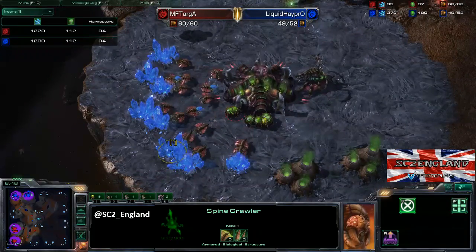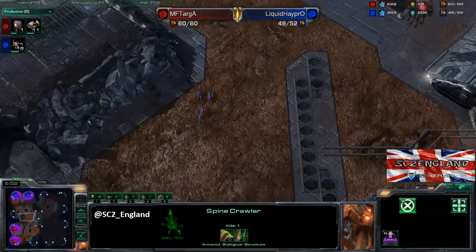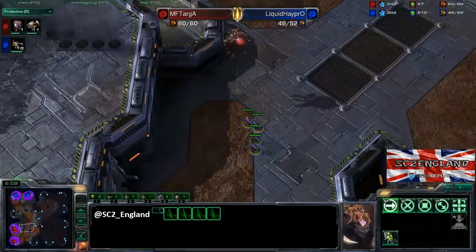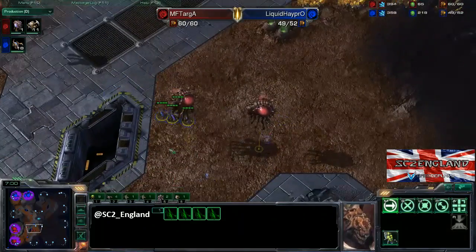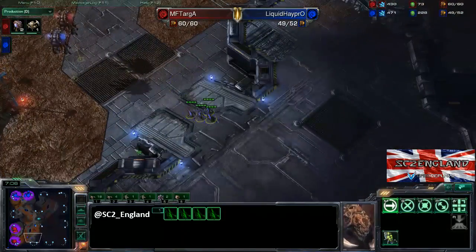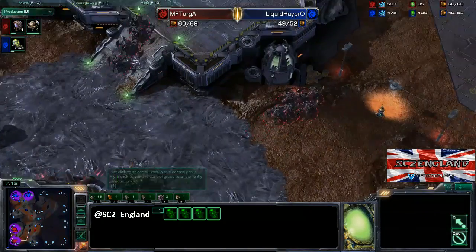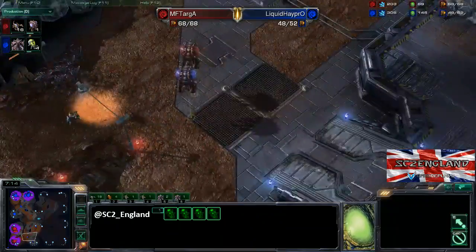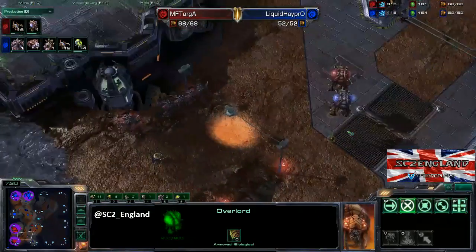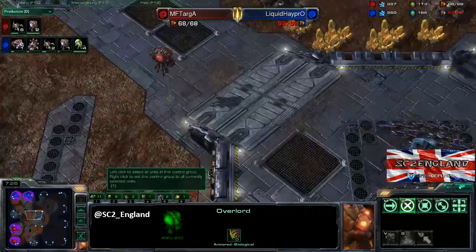11 Roaches coming out right now for Targa. Haypro is sending Zerglings down to scout — they're having a good scour to see exactly what's going on. Targa has those overlords placed brilliantly. Here come the Banelings for Haypro, but they're going to do nothing against Roaches. Targa is just going to go straight up and try to do some damage.